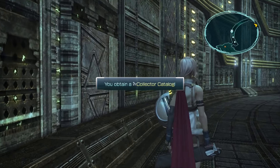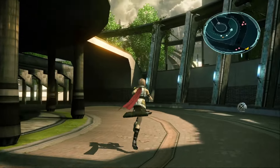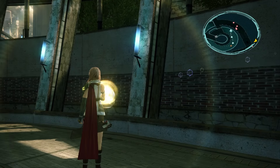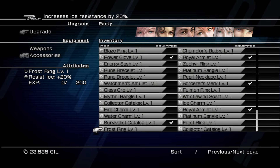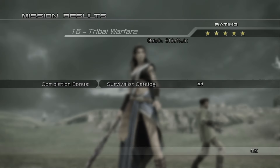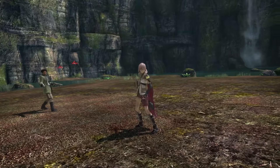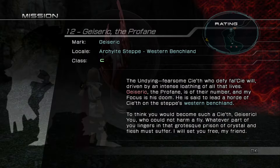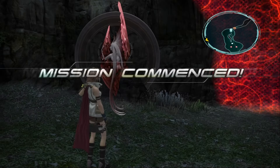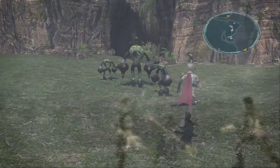Since we need to complete missions 1 to 14 for the Chocobo anyway, doing mission 15 as well is easy. The reason to stop at mission 15 and not do more missions now is that once we XP farm and get stronger, getting 5-star ratings on missions is much easier on the first try — saving a lot of time. When doing missions 1 to 14, try to get a 5-star rating: a preemptive strike mostly does the trick, and you can buff with Aegisoul and Forgesoul at the start to take enemies down even faster.